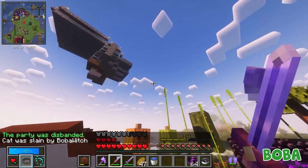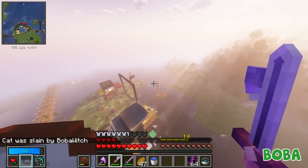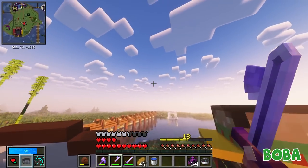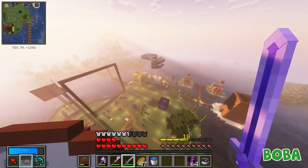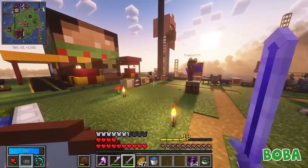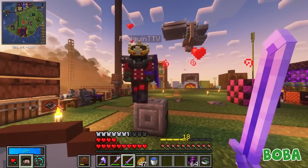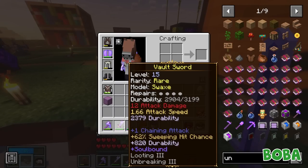Whoa! How did you PvP me? No! My cat! You AOE killed your cat? What the fuck, Boba? Oh my god. It was worth it to hit you. There's nothing left except a ball of string, Boba. That's so sad. Look, this is your cat. That's what it's implying. Stupid chaining attack.